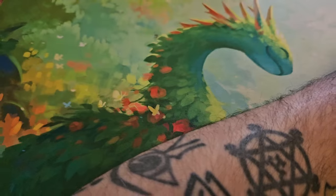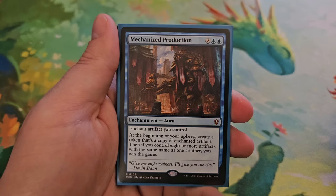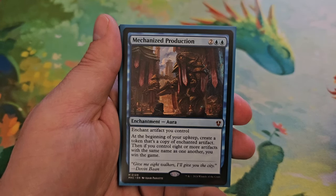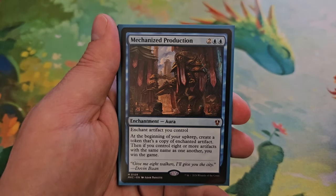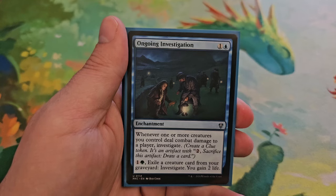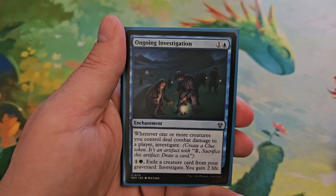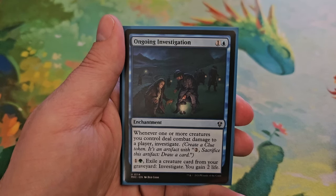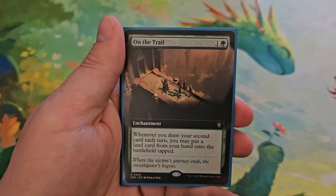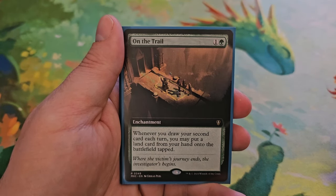Next up is enchantments. Starting with Mechanized Production for two and two blue — enchant artifact you control. At the beginning of your upkeep, create a token that is a copy of the enchanted artifact; then if you control eight or more artifacts with the same name as one another, you win the game. Ongoing Investigation for one and a blue — whenever one or more creatures you control deal combat damage to a player, investigate; for one and a green you can exile a creature card from a graveyard to investigate and gain two life. On the Trail for one and a green — whenever you draw your second card each turn, you may put a land card from your hand onto the battlefield tapped.